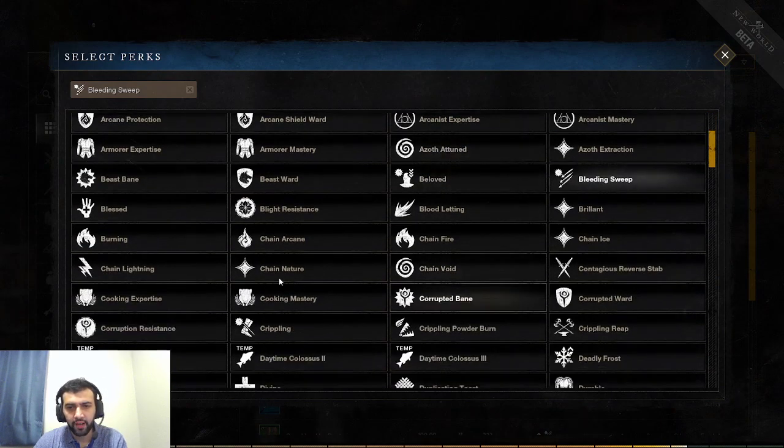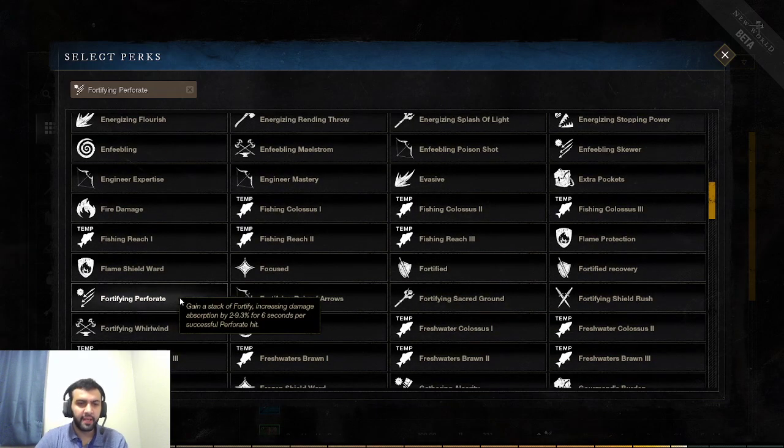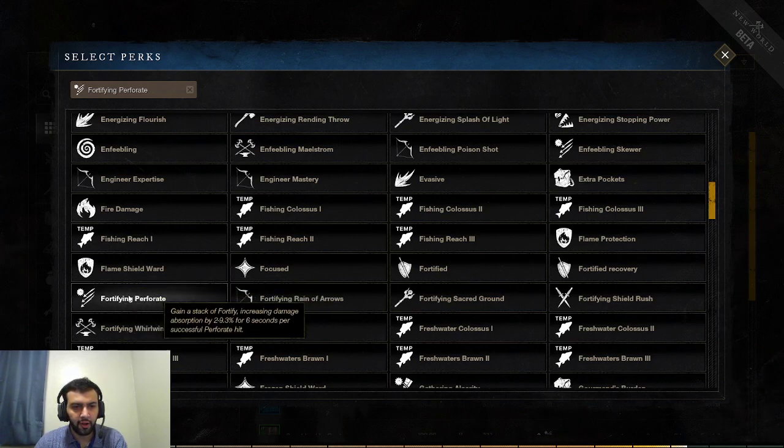Next one is Fortifying Perforate. Gain a stack of Fortify, increasing damage absorption by 9% for 6 seconds per Perforate hit. Perforate hits 3 times, so if you hit all 3 times you're going to gain 27% damage reduction for 6 seconds. Perforate is also an AoE so you can hit multiple people, meaning this can go even higher than 27%. Very, very strong if you're going to be using the Perforate skill.